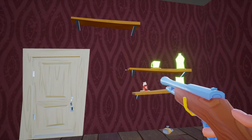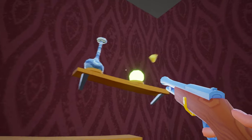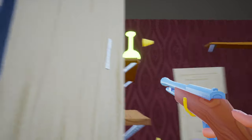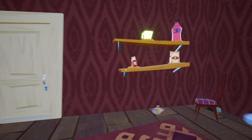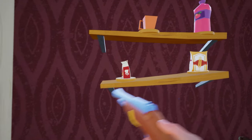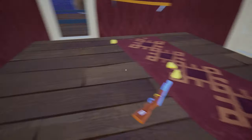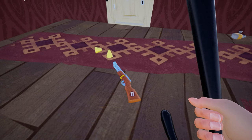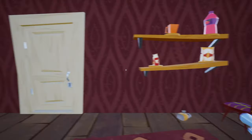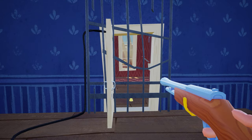Oh no, I missed — let's do it once again. One, two, three, four, five and six. So you need to be very quick here; you have to exit the room before the gate closes. Again you have to repeat the prison gate process: put the gun down, press the button, quickly step back in the room, then pick up the gun and start shooting. One, two, three, four — baseball and the vase. Yes, we did it!